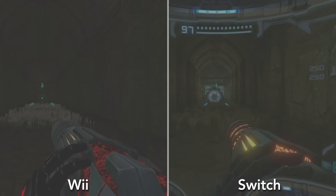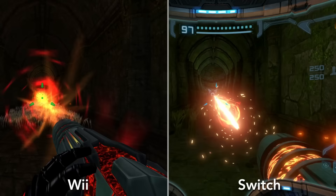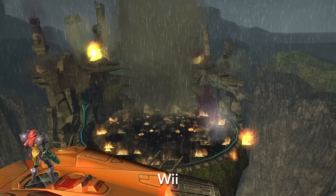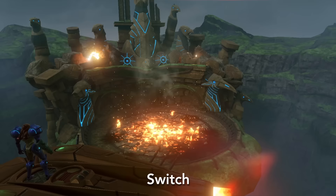The power beam now fires three shots before charging, while the wave and plasma beams fire two. Charge time seems to be reduced to compensate, so the actual fire rate of full charges isn't nearly as sluggish as it feels, though the wave beam is still slightly worse. I assume this was done to reduce the trigger pulls needed for rapid firing.